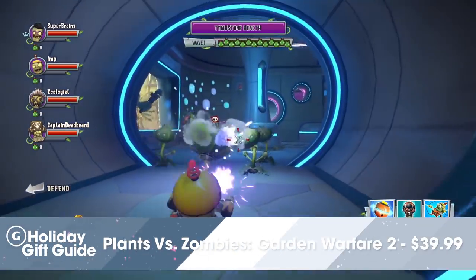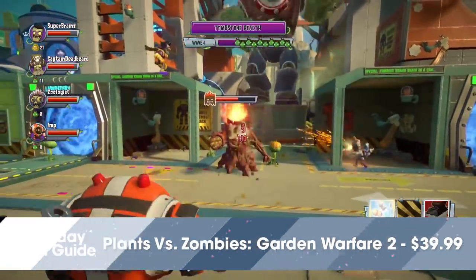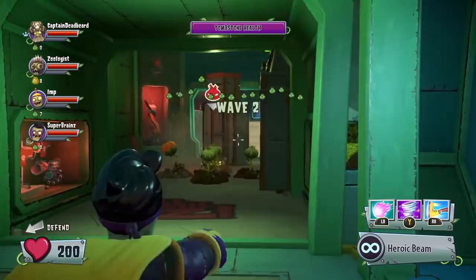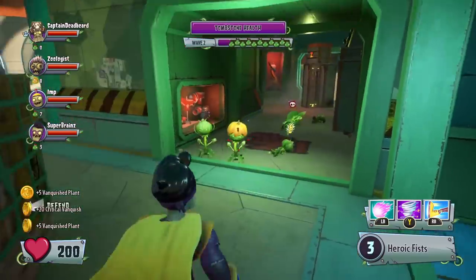If you want to combine cartoonish fun with a shooter, try Plants vs. Zombies Garden Warfare 2. Both a shooter and a tower defense game, the sequel to Garden Warfare offers new classes and modes with familiar gameplay. This time around the zombies have conquered, and the plants are on the attack. You can play with or against a friend in split-screen across every mode. Get it for Xbox One or PS4 for $39.99.